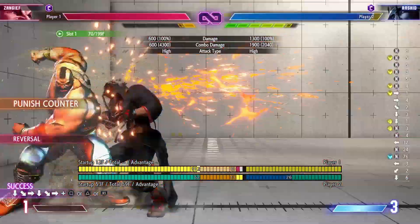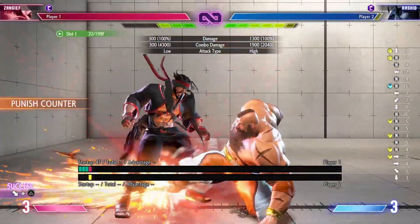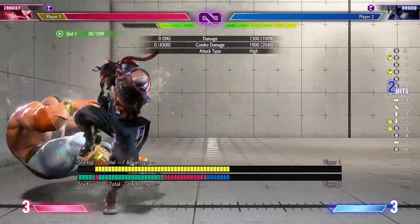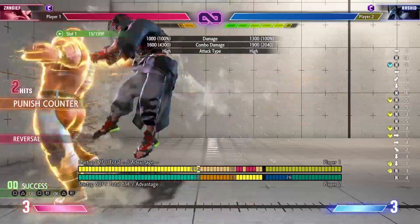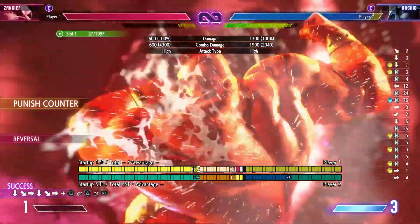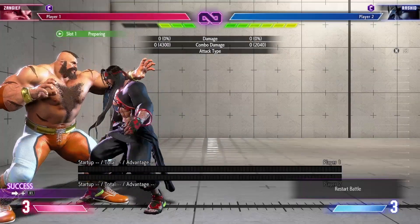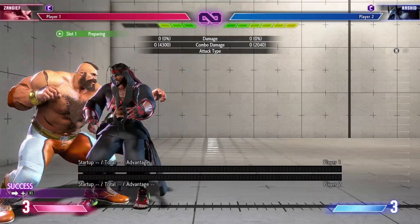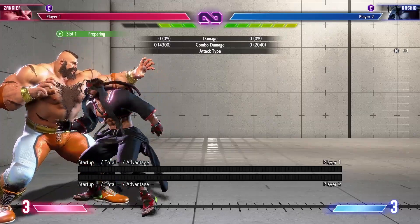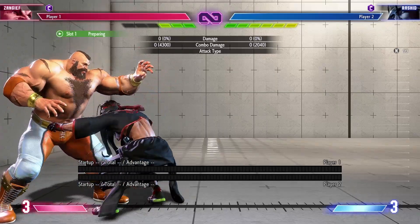If Zangief wants good damage off the EX Lariat cancel, he can do his normal level 2 combos, or if he just wants to keep it simple and keep the corner, he can do a normal jackhammer side switch. I don't recommend using level 3 for this unless you know it's going to kill, because that's just a whole lot of meter. Only use level 3 if you really want to cash out for the win.